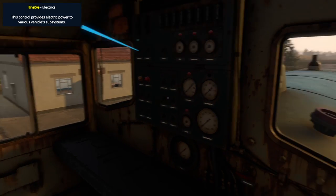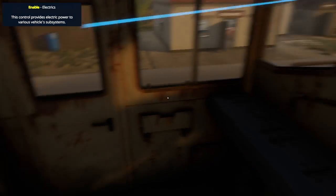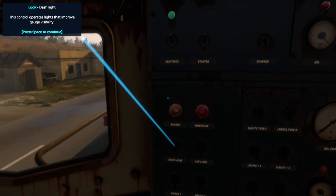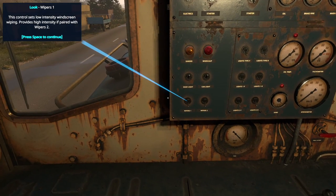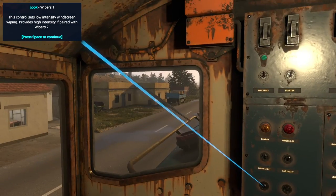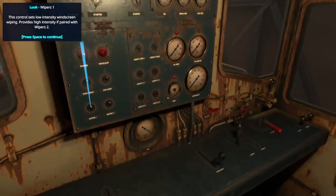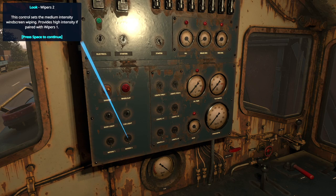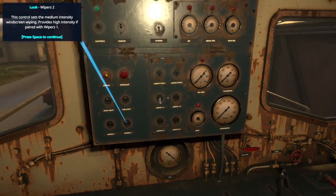Yes, it does give a tutorial — awesome! I have no idea where anything is in this thing. Well, there's the handbrake. So that's your main electric breaker. Starter, dash light — put the cab light on as well. That's your wipers: wipers one, wipers two. If you flip wipers two it'll keep going — that's a really weird way of doing that. If you just do that, that's medium intensity.